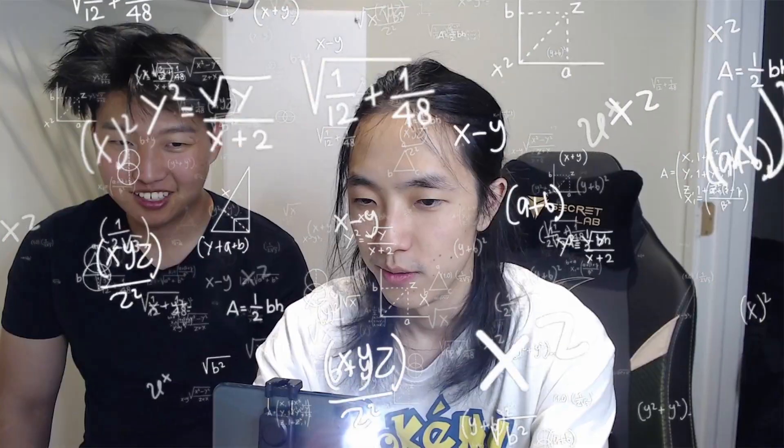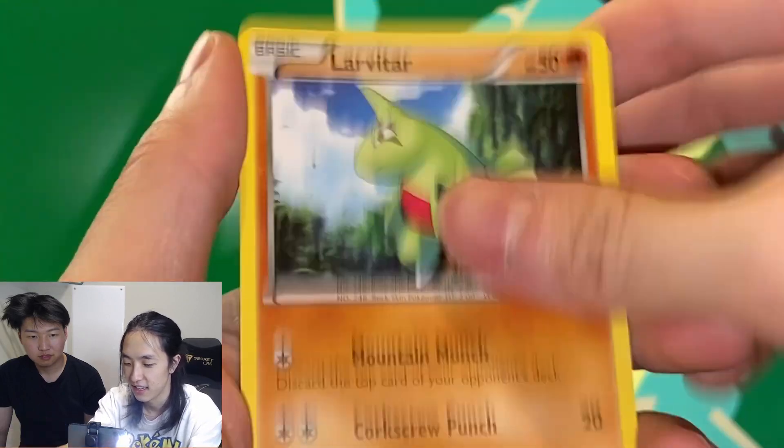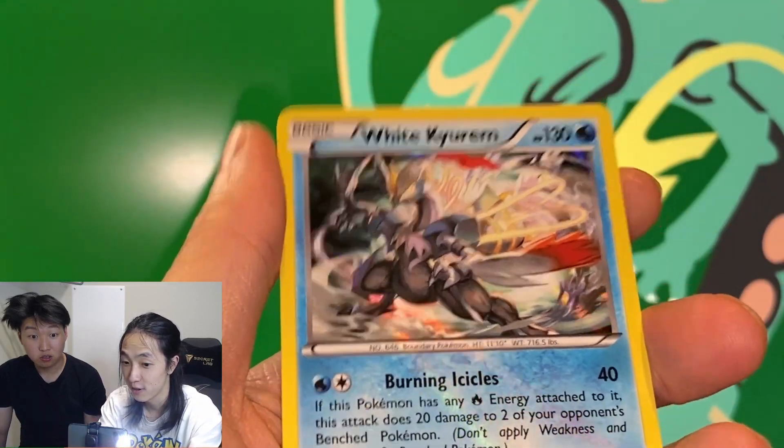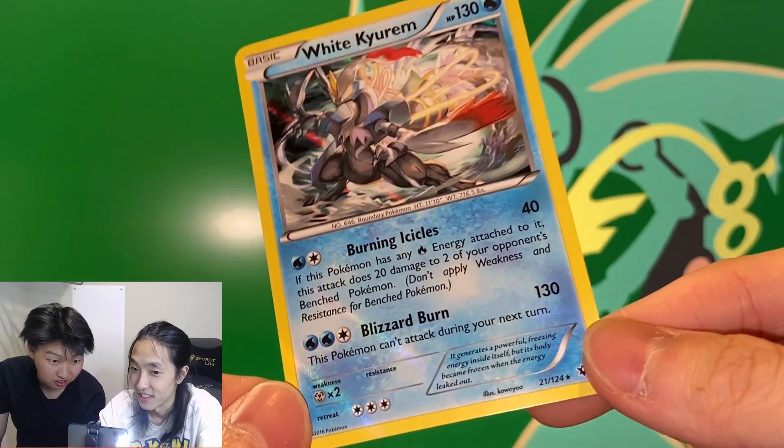Pack one, two, three — different ones. Got a devolution spray, coffee, Diglett, Lairon, Poink, Fairy Garden with the reverse, and a white Keldeo holo. Or is that a holo blue? This is good. Next pack.